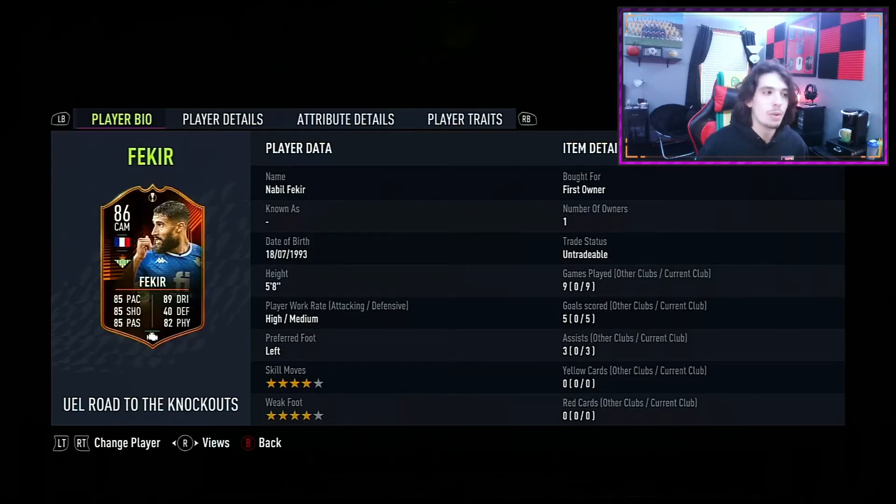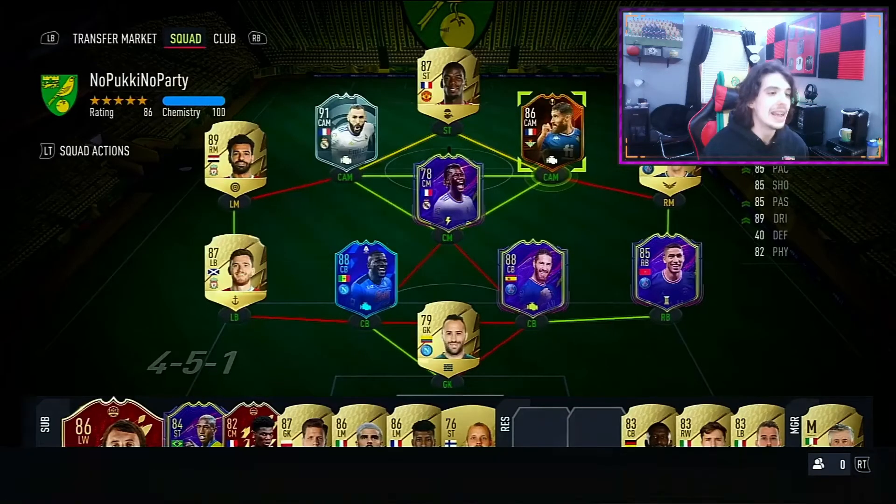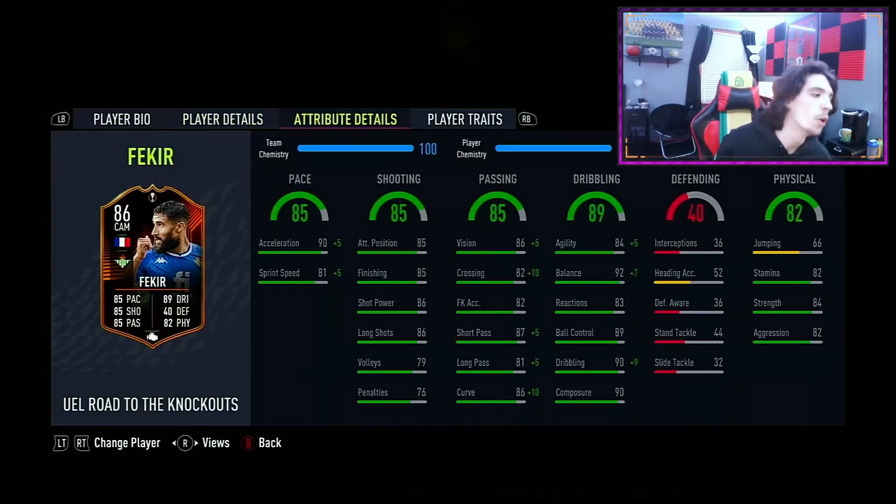He is only around 90k — 86-rated squad and 83 with a Team of the Week. Honestly, I have to say 100% this card is worth it. In-game, the best spots to play this card are attacking mid or striker — attacking mid, preferably. I think Karim Benzema's out still; if he is, the Fekir–Benzema link is perfect.